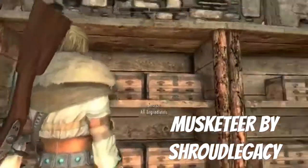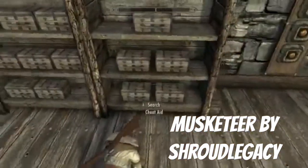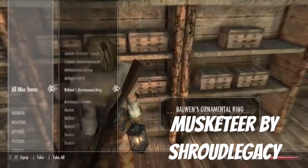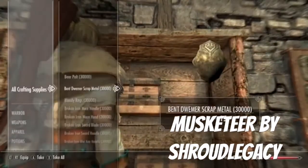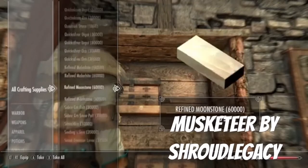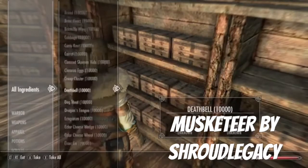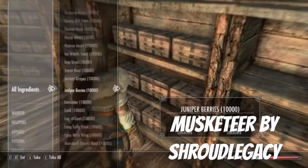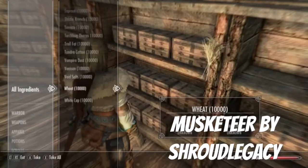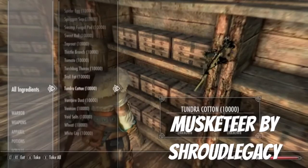All misc items — what's this one up here, all potions? Where do we get the usual thing? We get all misc items, we get it from here. We need tundra cotton so it'll be down in the ingredients. There are no tees — all ingredients. Really, there's no tundra thing? Oh wait, there is some right there! Found it, yay!